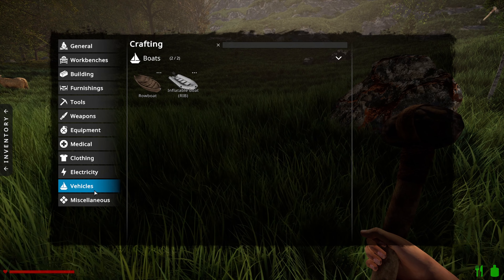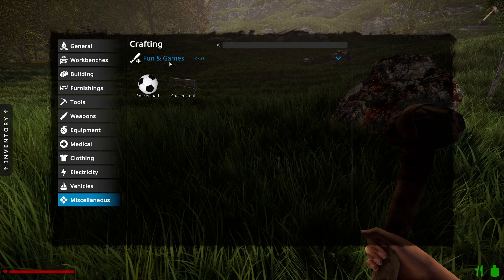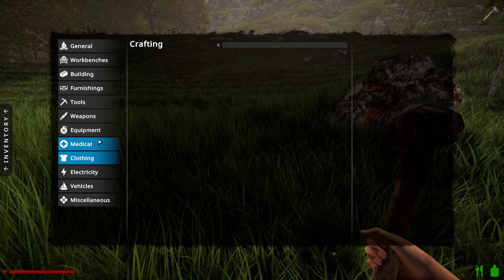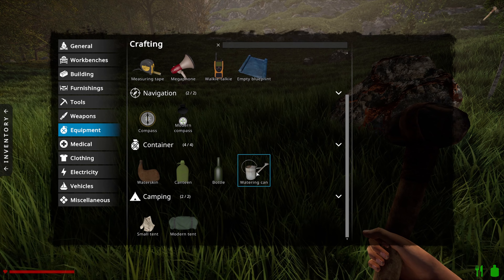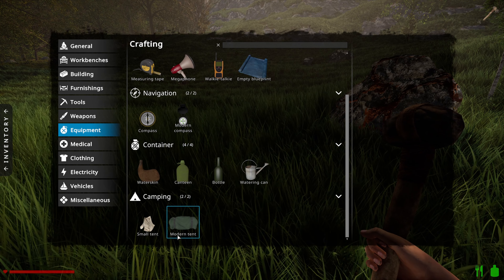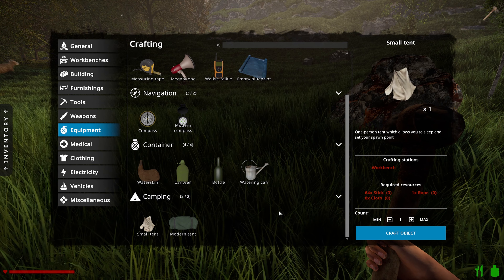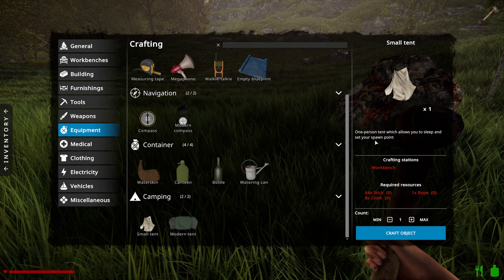There's the boat option in the crafting menu. There's all sorts - honestly we can go really modern if we choose to in our builds, or we can just go medieval, or early settler kind of styles. Whatever you want to do.